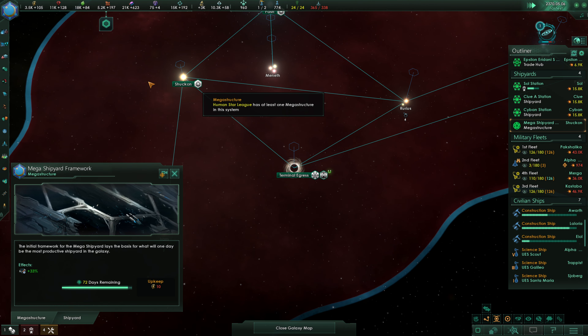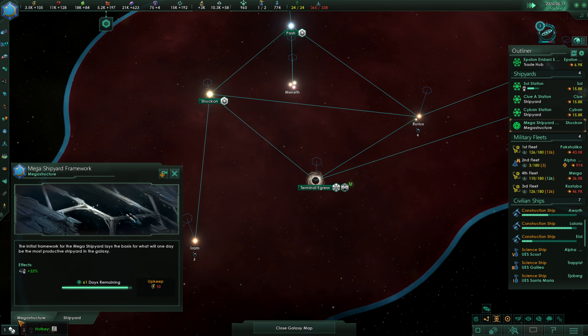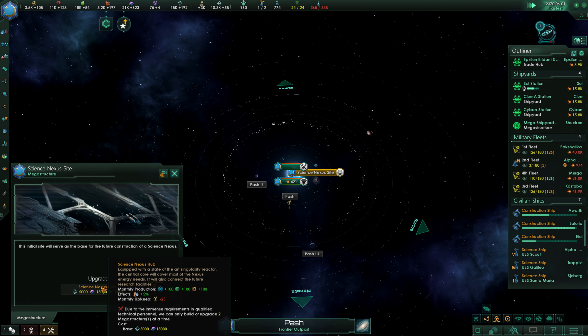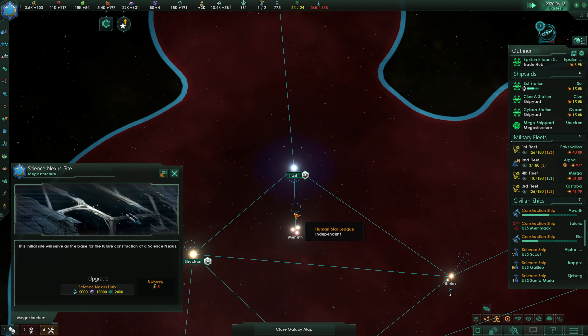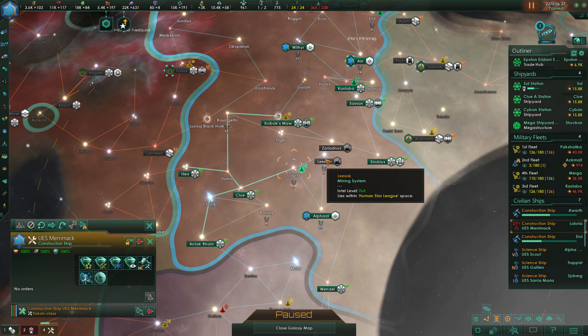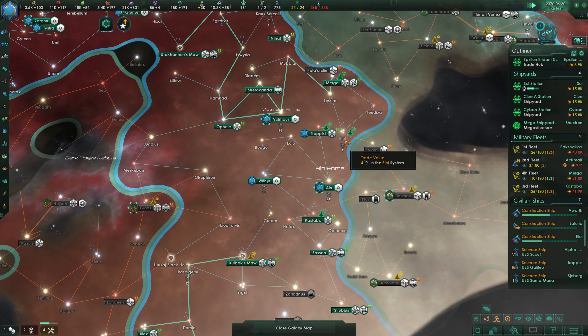It would also fill the Mega Shipyard position up here for now. We probably don't need to continue working on our Mega Shipyard Framework for the moment — we'll want to get that maxed out eventually, but I think the Science Nexus is the better way to go. Getting that upgraded is definitely going to be useful. So as soon as our Mega Shipyard site finishes its upgrade in 30 days, we're going to work on the megastructures up here first. The Merrimack does need to build over in Elfard, which we will go ahead and do.